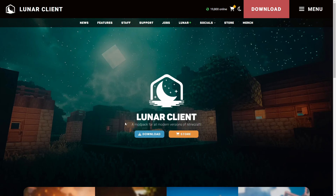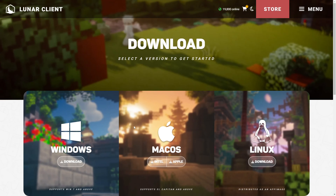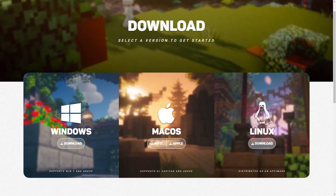Alright guys, the first thing you're going to want to do is go to LunarClient.com and when you get to this page, you're going to want to click download. Depending on what PC you have, you're going to want to click the one that's according to your PC. So I have a Windows PC, so I'm going to be clicking download on this one. Once you have Lunar installed, go through with the setup and the installing and that part should be finished.